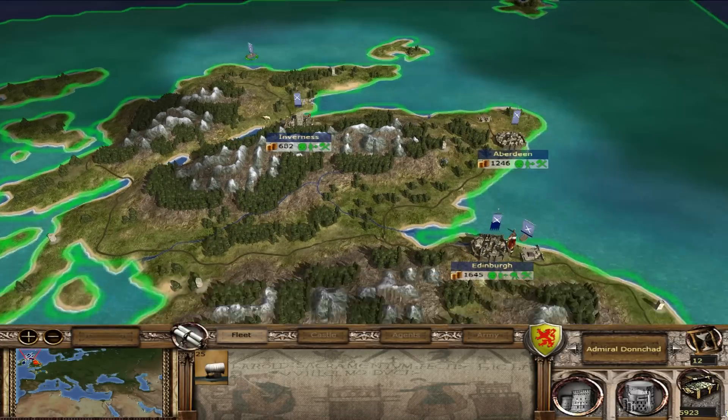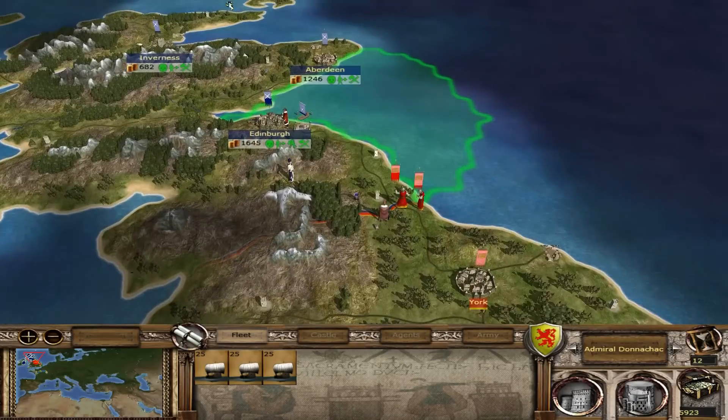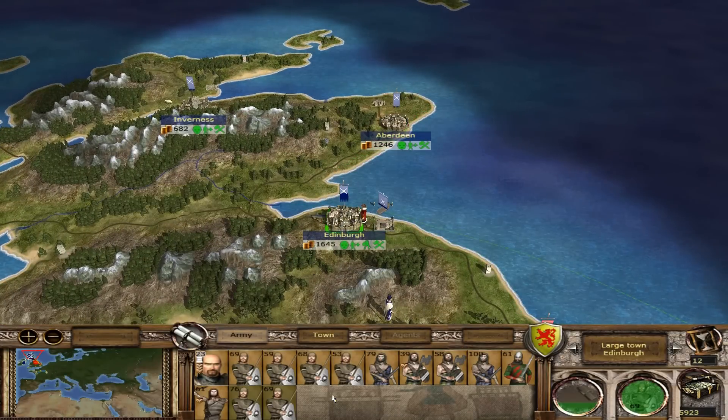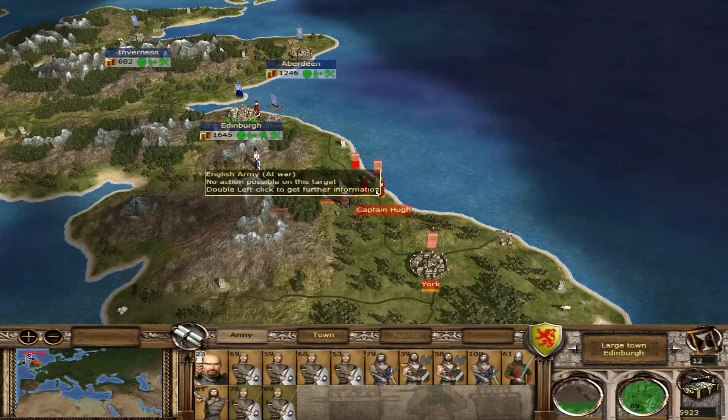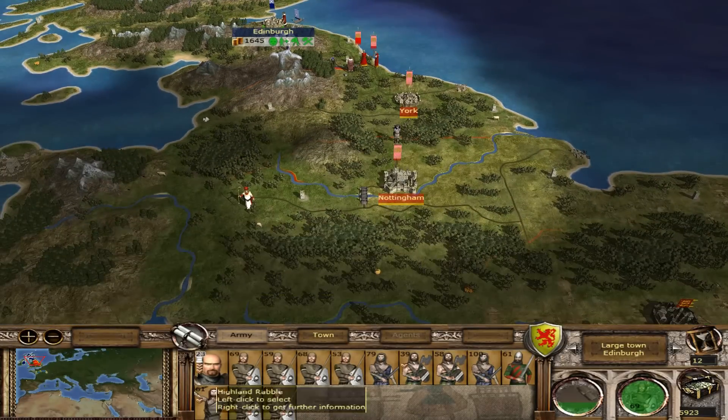Let's move this fleet down — unite, joining the fleet. As soon as we get our ballista and a couple more archers, we're gonna be more offensive and take out York and slowly take out the English. So we'll go ahead and end the turn.